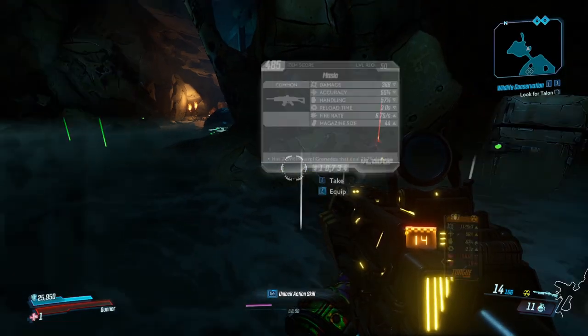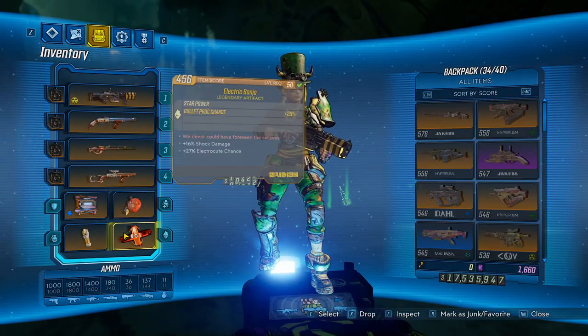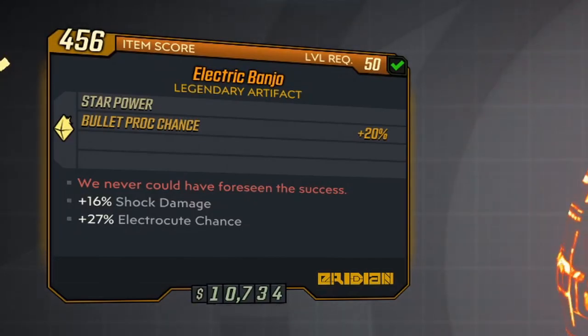Today I'm bringing you a legendary item guide in Borderlands 3. In this video we'll be looking at the relic known as the Electric Banjo. The red text on the relic reads 'We never could have foreseen the success,' and its special trait is known as Star Power.